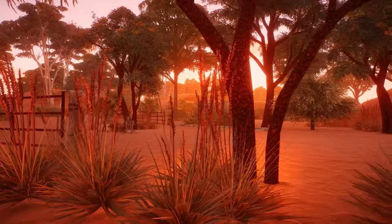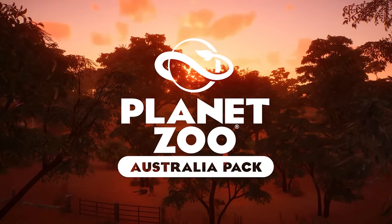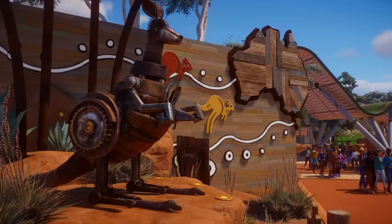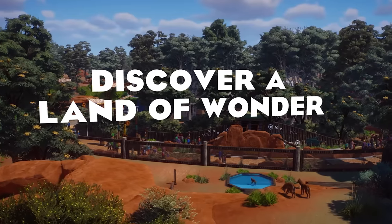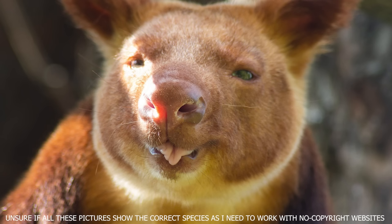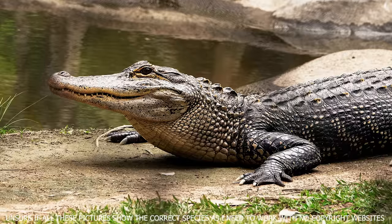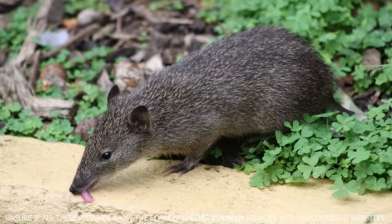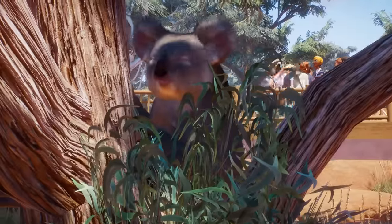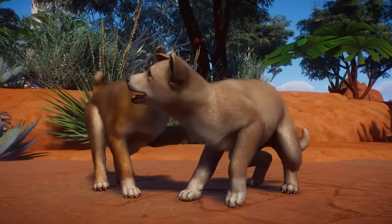Even though we already got an Australian pack, and the Oceania pack did feel like an Australia 2.0 pack to some people — even though not all the animals were from Australia — the animal roster of Australia could definitely use some more animals. You could think of animals like the Short-beaked Echidna, the Quokka or Macrotis, the Australian Sea Lion or Australian Freshwater Crocodile, or maybe even the Numbat or the Bandicoot. Although this may not be an animal roster I would personally be super excited about, I do think it may be a nice addition still to the Australian animal roster.